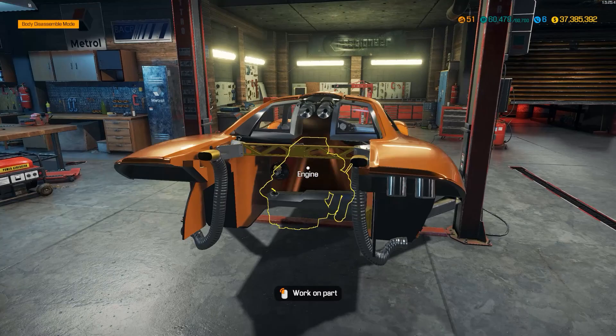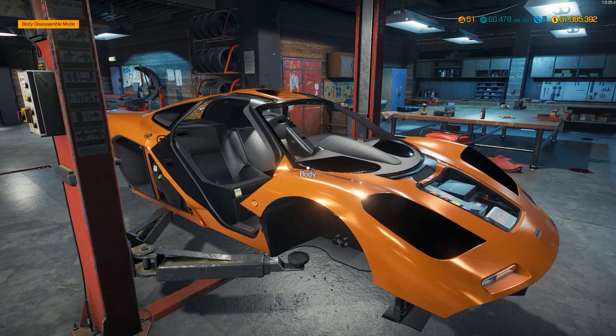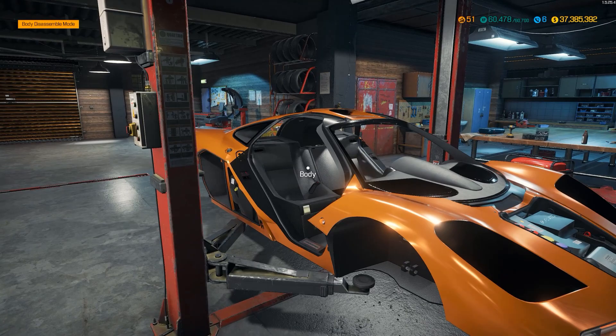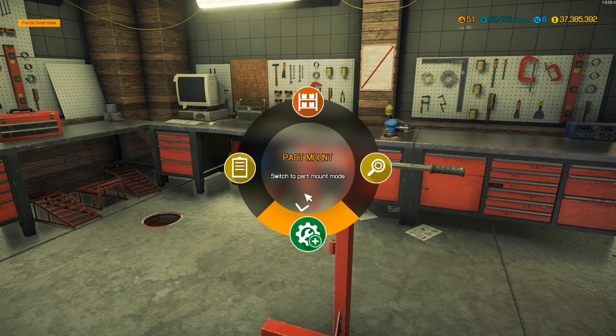Hello everyone, welcome back to Car Mechanic Simulator where I am building the incredible McLaren F1 — my most expensive car to date by quite some distance. This thing is ridiculous. At the moment it's 1.5 million even with all of its parts gone — it's got literally nothing on it. Today I want to get the engine built and get all of the bodywork done.